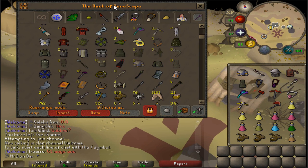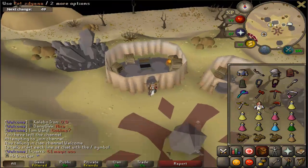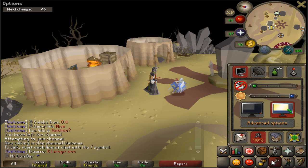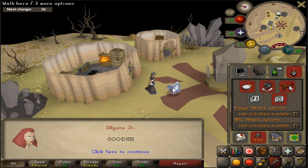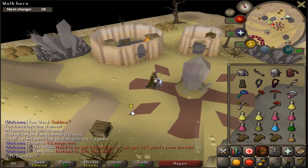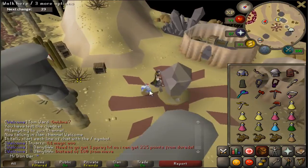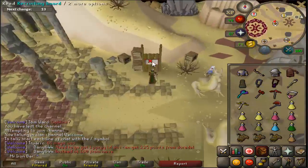How could I forget about this other update they did? Now with pets, you can actually have them following around you, and basically there's an option somewhere that I'm able to toggle. So I just gotta go find it. Here it is. If I click on this, then I should not be able to click on the Zilyana. That means when I go doing stuff and having the pet around, it's not annoying, because I can't accidentally interrupt my action. I guess I'm gonna be fashion-scaping a bit with my pet for a lot of places. Raids is safe, so I don't have to pay any money if I lose it.